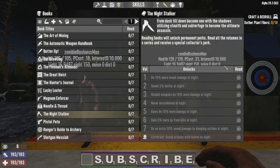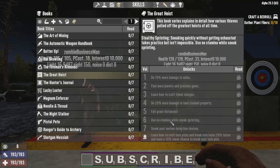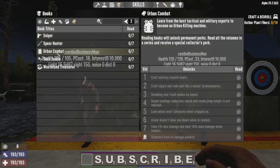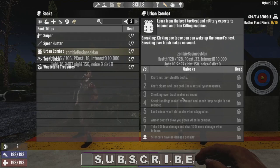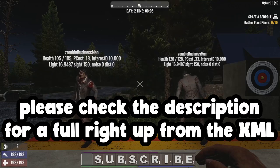The last point is about books. The Night Stalker book series has some good perks — book number two gives 5% better sneaking at night time. The Great Heist Volume Six gives you no stamina use while sneak sprinting, which is very useful for stealthiness. Urban Combat makes sneaking over trash produce no sound — extremely useful if you're sneaking around, though if you're just walking it makes no difference.